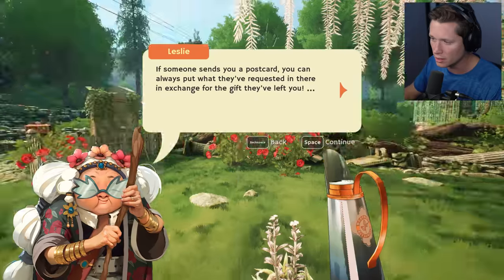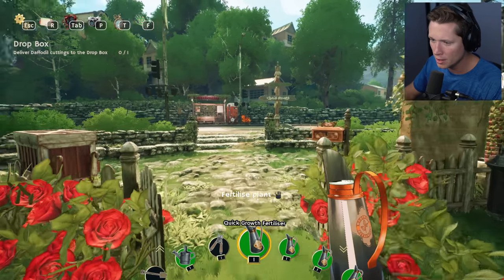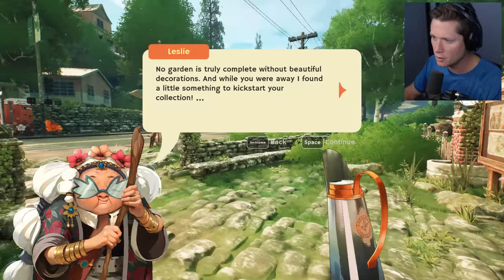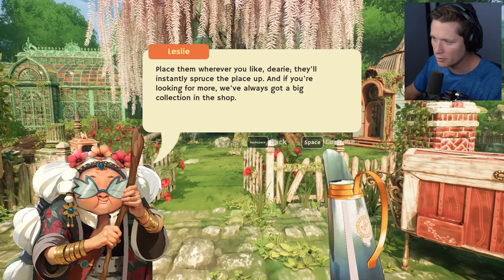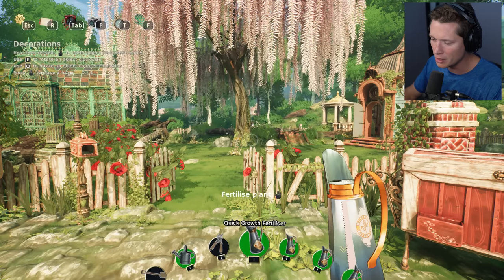You should put them in that red box by the fence — that's Robin's drop box. If somebody sends you a postcard you can put what they've requested in there in exchange for the gift they've left you. All part of Robin's plan to make this place for the community. Opening the drop box to deliver — our reward was granted! No garden is truly complete without beautiful decorations, and while you're away I found you a little something to kick-start your collection.